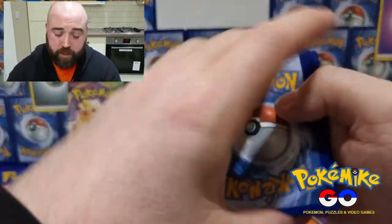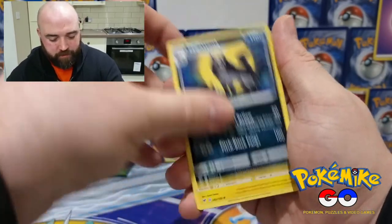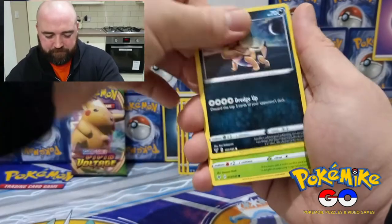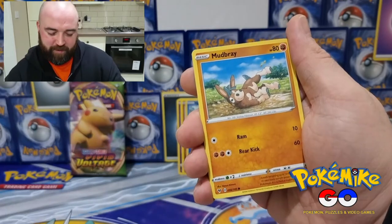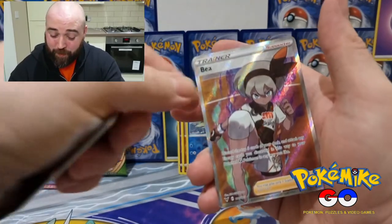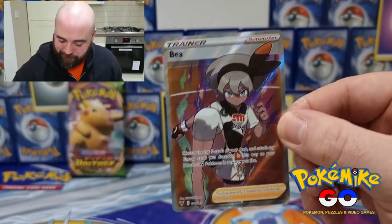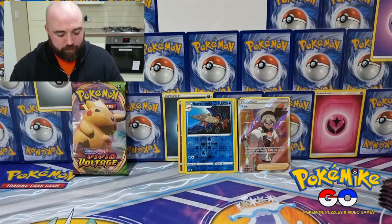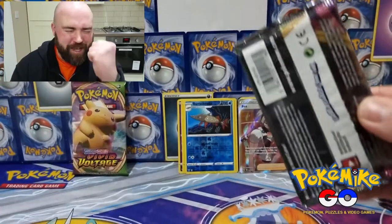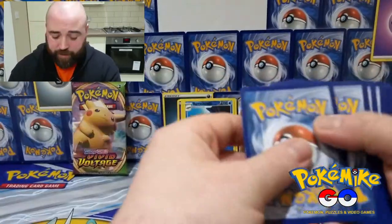Another white code card — smash that like button, send all the luck my way. Psychic Energy, Mightyena, Pincurchin, Corsola, Joltik again, Sandile, Seedot, Pikachu back, Mudbray, Baraskewda for the reverse holo. Whoa — let's go! Nice, awesome. That was a very nice pull. Pretty sure I pulled that on the booster box version, but these cards are mine so I get to keep them this time. Yay! Let's get straight into the next one. We've got a green code card — thanks for smashing that like button, it obviously did the trick.